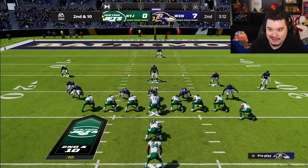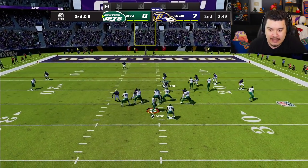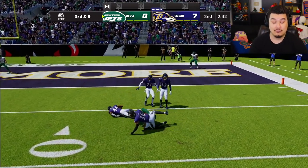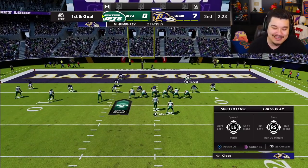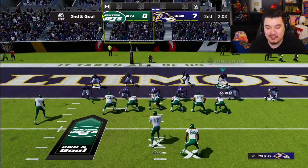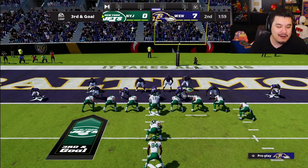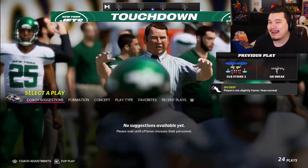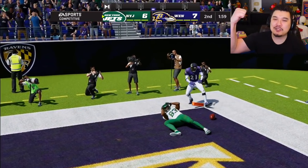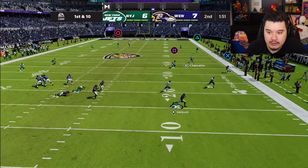He goes for it on fourth down - I should have watched that better. He scrambled across the field, so simple to do, I just wasn't thinking. Good stop though. He comes out in goal line formation, just really wants to run the ball. He cuts it back and doesn't get too many - good. Another third down, we stop him. He leaks his halfback and I think he got it - Chuck Clark's gotta do a little better there, but safety in man coverage is kind of understandable. He really just wants to be Cordero Patterson. Incomplete on the fake - we're still winning.